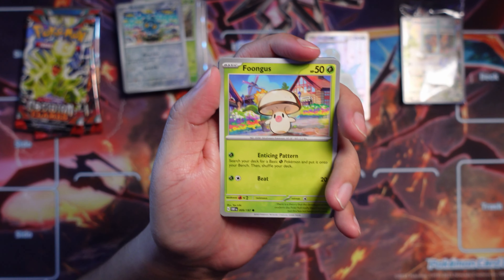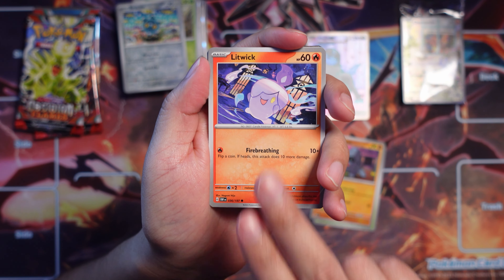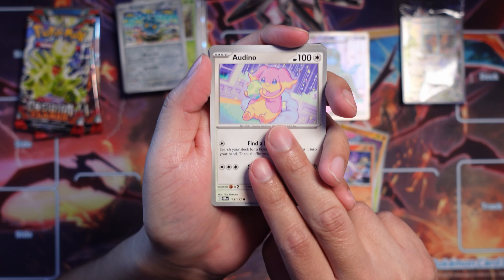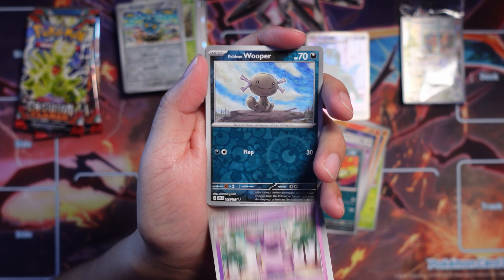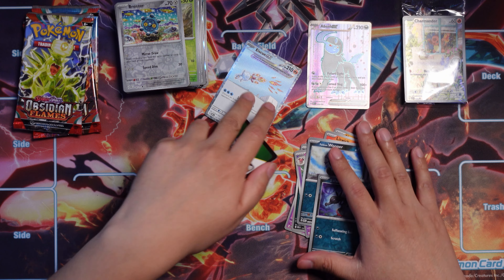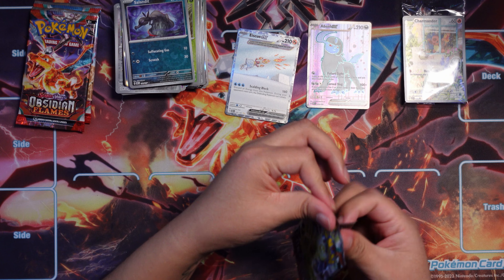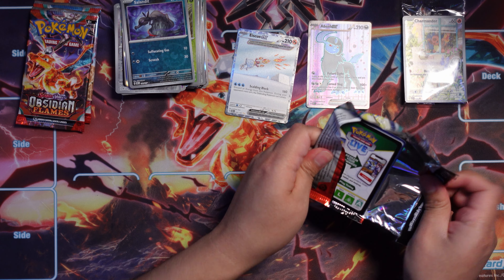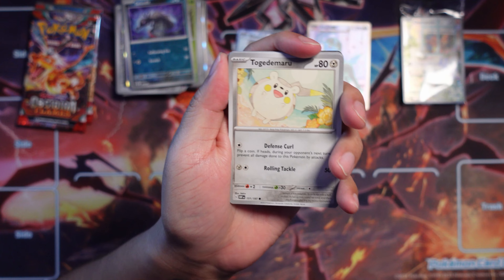Oh look at that — Ice Qex Special Illustration! I actually forgot this is a Special Illustration. This is like a forgotten card that's like a dollar or two — I don't remember the exact price but I'm pretty sure it's really cheap. I think Kaylee might love this so I might save it for her and see if she wants it. And a Palafin — but look at that, one pull already, that is pretty cool.